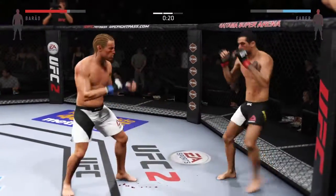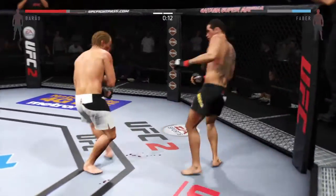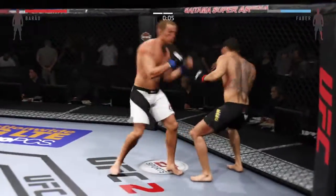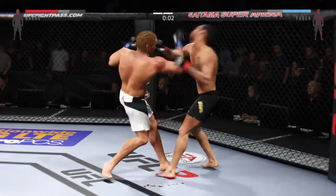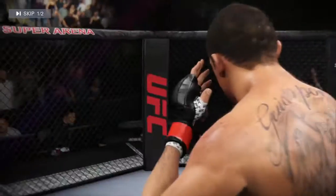That's a solid leg kick by Burrell. Wow. Nice jab. Landing at will tonight. Nice inside leg kick. Big power. Big right hand. He is just keying away. Both men throwing at a frenetic pace. What a round!